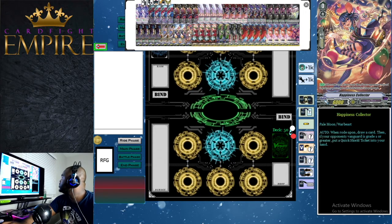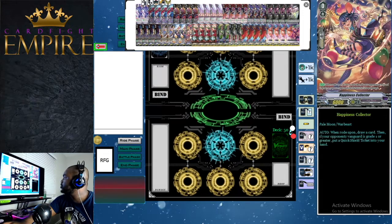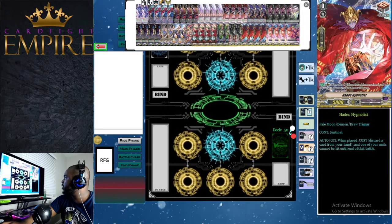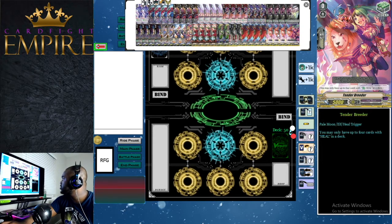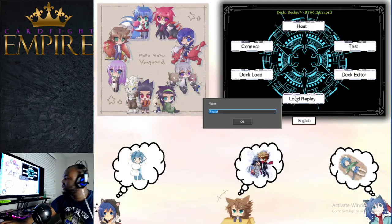For triggers: our zero starter is Happiness Collector — same as the G format starter, draw a card and get a quick shield ticket if opponent's vanguard is grade one or greater. For triggers we run eight crits, four draw, and four heal. Specifically: four Dynamite Juggler, two Poison Juggler, and two Silver Thorn Barking Dragon for crits; four Hades Hypnotist as our draw trigger sentinel; and four Tender Breeder as our heal with soul.